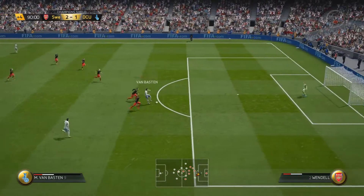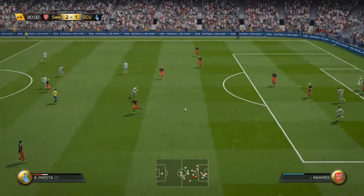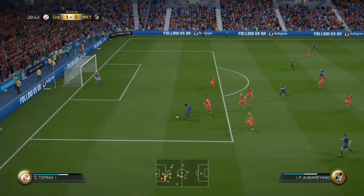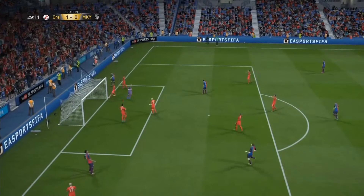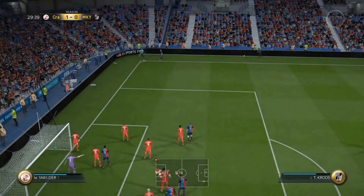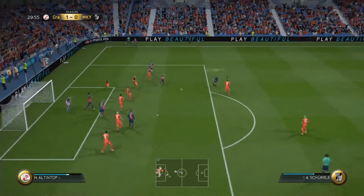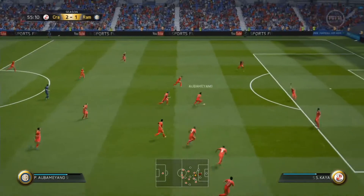Now if you know me, you'll know that I hate using non-rares — it's just something I don't like doing. But to be fair, Wendell was really good and Kaya was incredible, but Toprak has to be the standout player in this defence. He was always there for the tackles and interceptions, rarely gave away a foul, he's very strong, he was good in the air, and won every header.